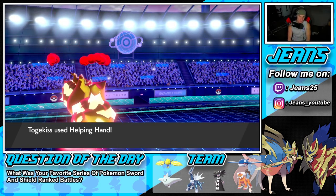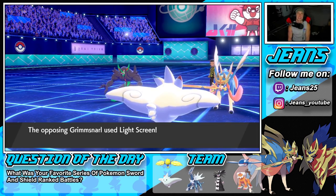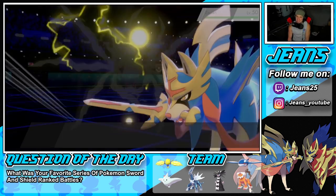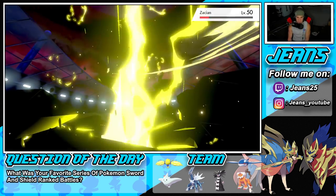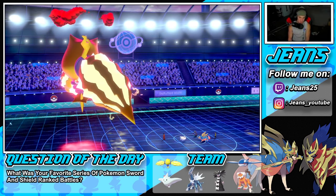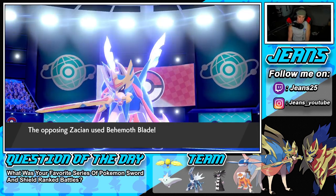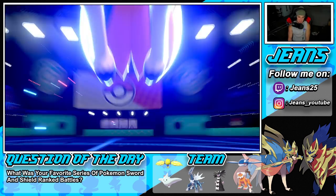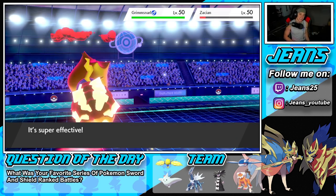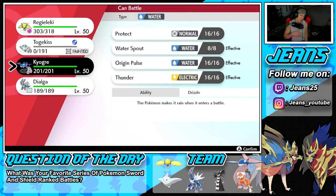Grimmsnarl sets up Light Screen — that's going to do us dirty. Helping Hand boost pokes through giving the 1.3x multiplier, but the Light Screen prevents the KO on Zacian. Now Zacian's going to be able to take out my Togekiss no problem with Behemoth Blade. Togekiss drops. Light Screen just doing me dirty. I'm cool with bringing in Kyogre next.